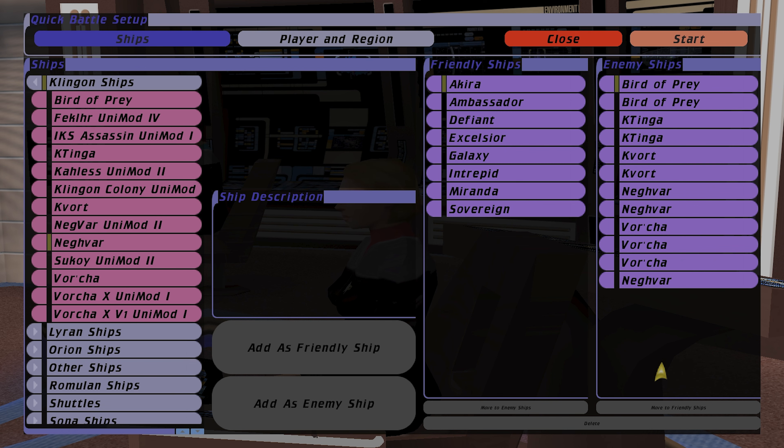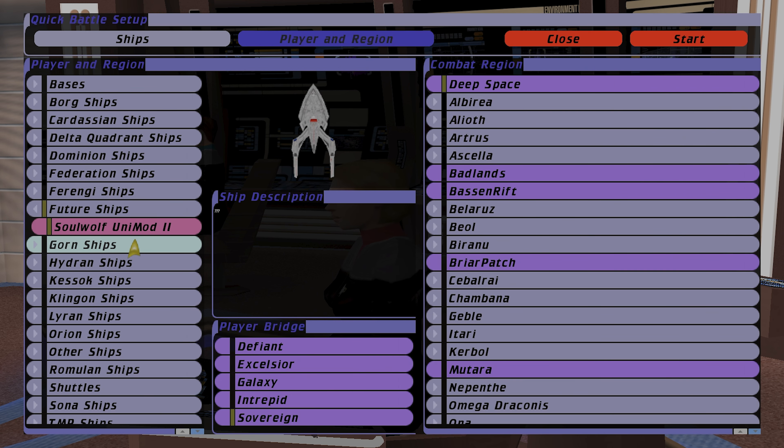The Warrior Race. I'm going to be playing as the Soul Wolf from Unimod 2. Although it's a future ship, I don't really consider it overpowered. It's balanced. Torpedoes are accurate, so are quantums — not that big of a difference there.